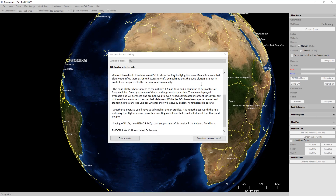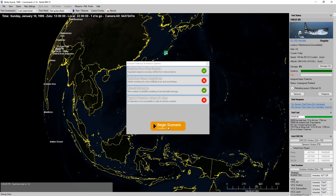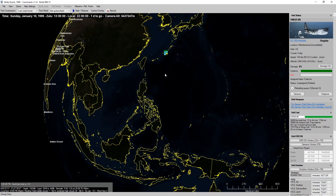A wing of F-15s, new USMC F-14Qs, and support aircraft is available at Kadena. Good luck. MCON State C, unrestricted admissions. So there's our mission briefing, and we have one day to complete it.